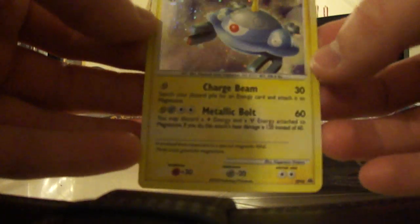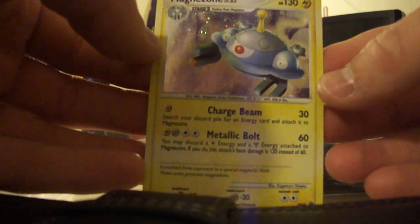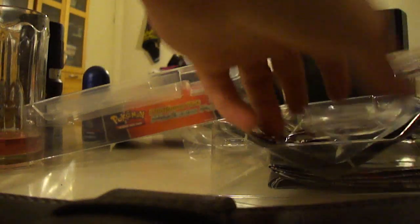So it comes with this awesome poster. This is really nice. It comes with a Promo card here — this is a Magnusone. It comes with two Pop Series A packs and two Platinum packs.